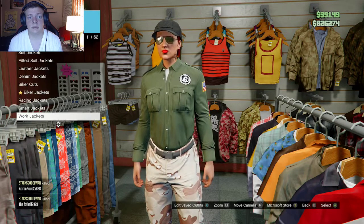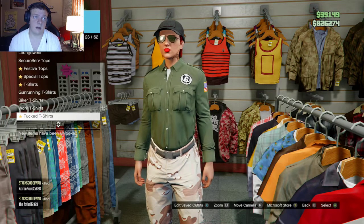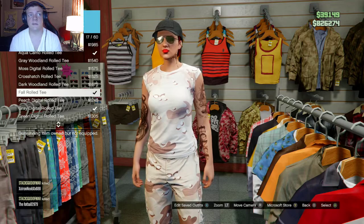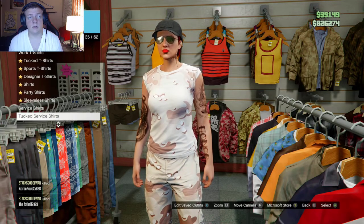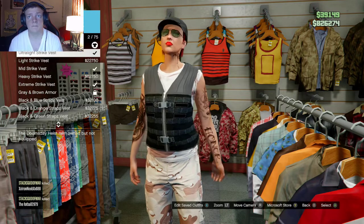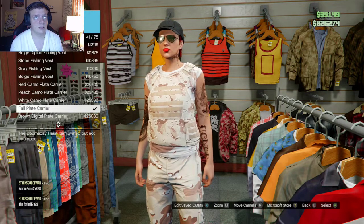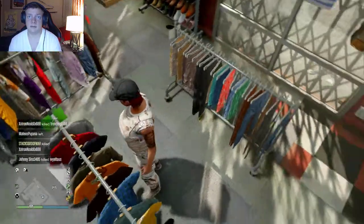Then we go over to tops. You could use the service shirts, however I'm going to be putting on a body armor type vest, and I can't figure out how to make those work together, so I'm going to use a gunrunning t-shirt that's sleeveless — that's number 17 out of 60 on the list. Then scroll all the way down to the bottom where you'll find utility vests. Scroll past the random ones to the fall plate carrier, which is number 41 out of 75 on the list. That gets you your body armor.